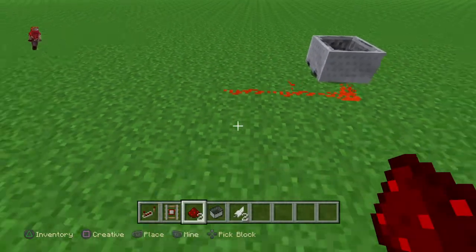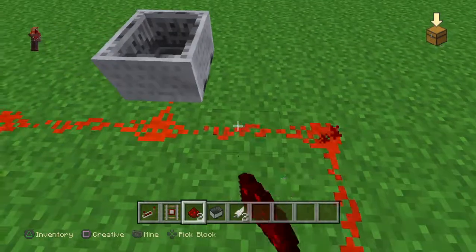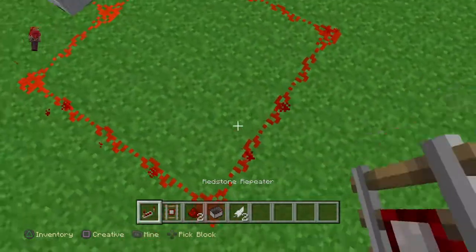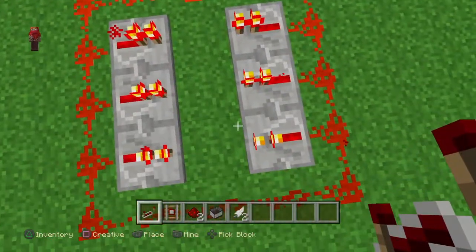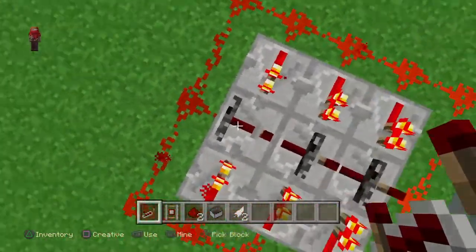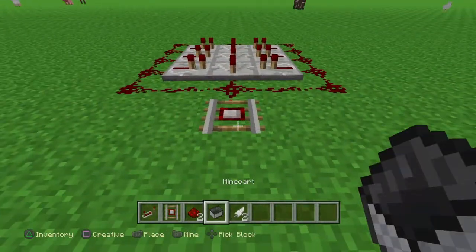If you get a circuit like a two by two or three by three, you know what will happen. So if you get the repeaters and face them like this, this will actually happen to them — you can make a kind of circuit. It kind of reminds me of an alien, and if we push this Minecraft block off it works.